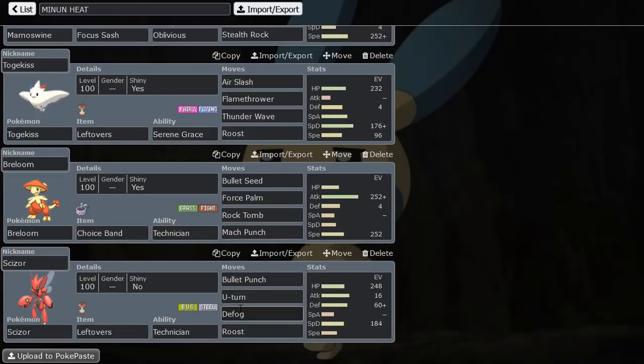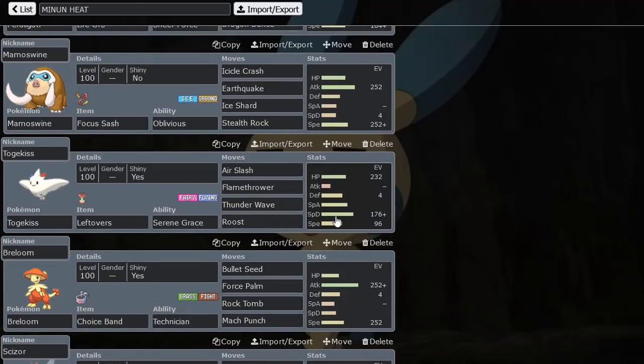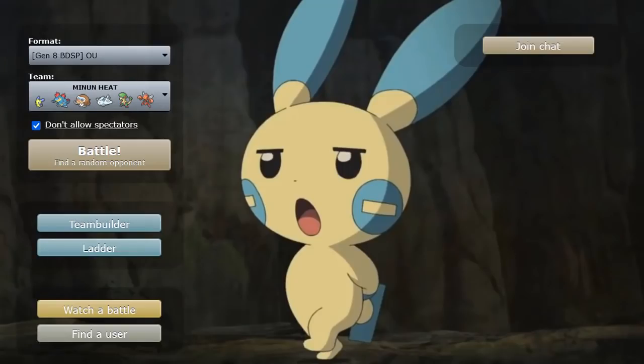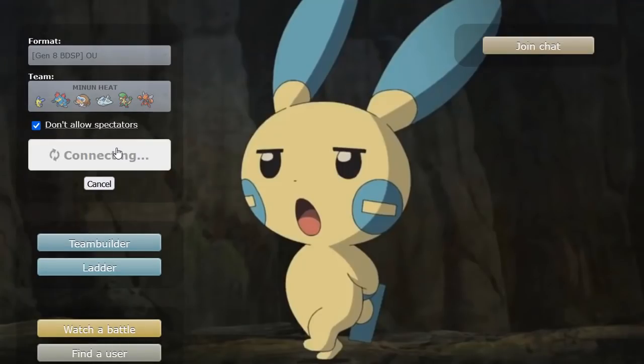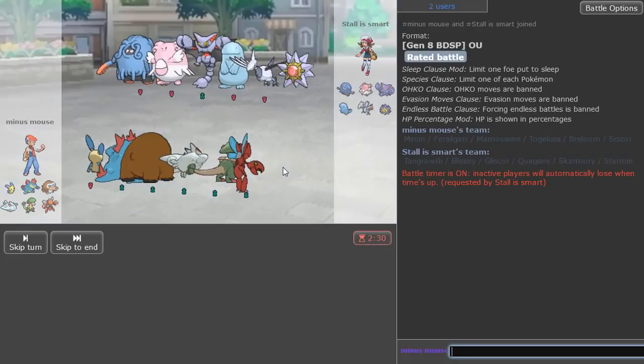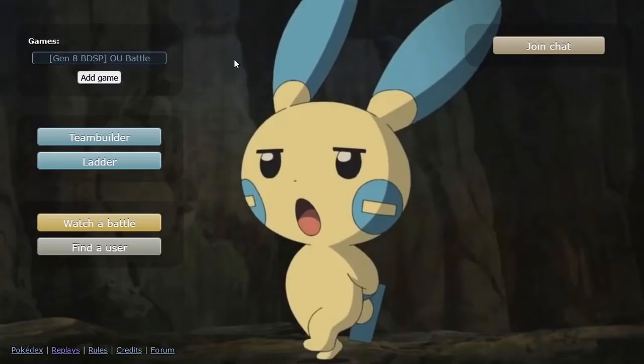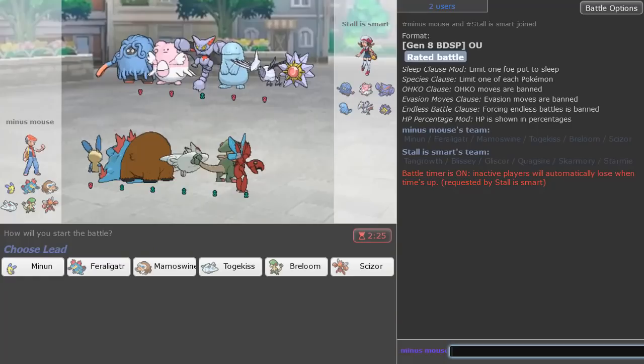Finally Scizor for Defog. So we have nice rocks, Defog, a bunch of offensive stuff, some decent switches, and a utility Minun for the team. That's the squad. Let's hop into our first game and make this Pokémon put in the finest of work. Look at this Pokémon's face right here — this is the description of what it looks like when it sees this team.